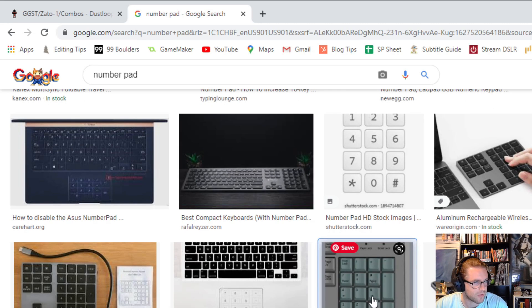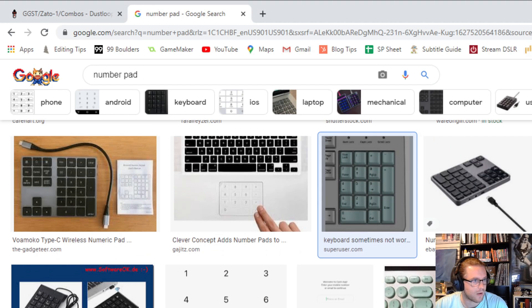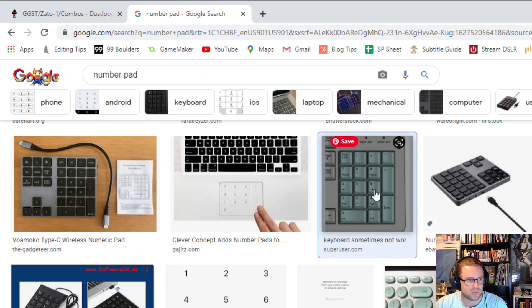On your computer's numpad you have 1 through 9. So a 5S in this game would be a standing slash — no direction involved. If you're doing a 236S it would be a quarter circle forward and slash. That's how numpad notation works, and that's good to know moving forward.